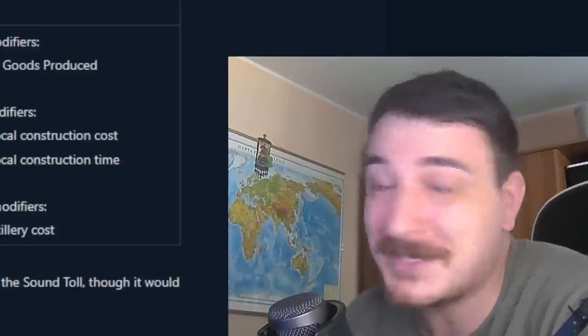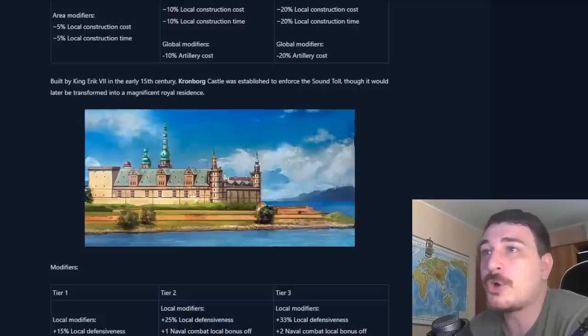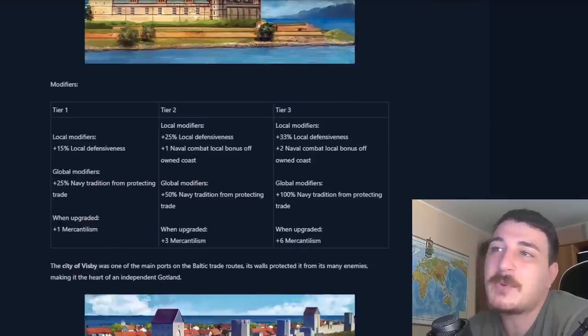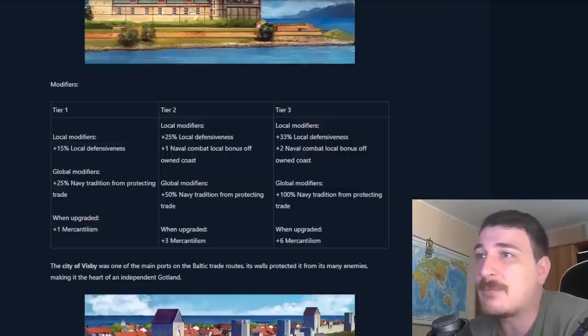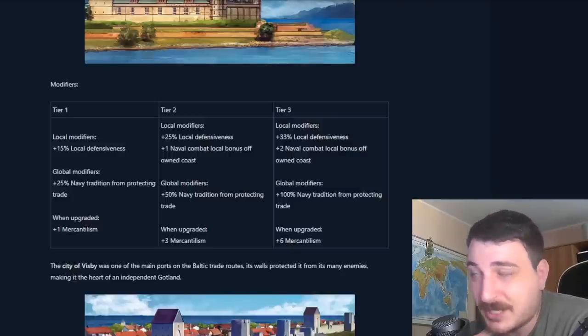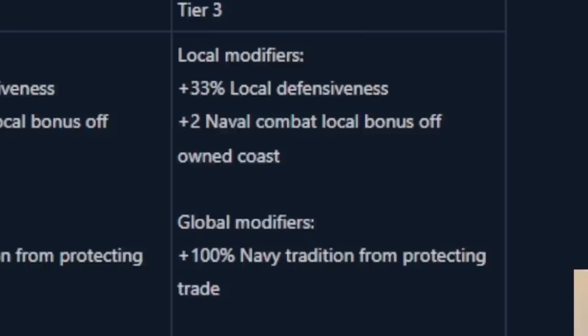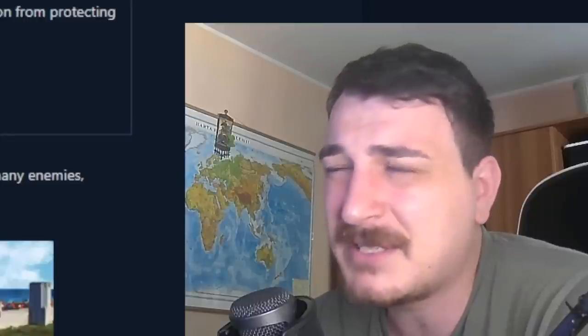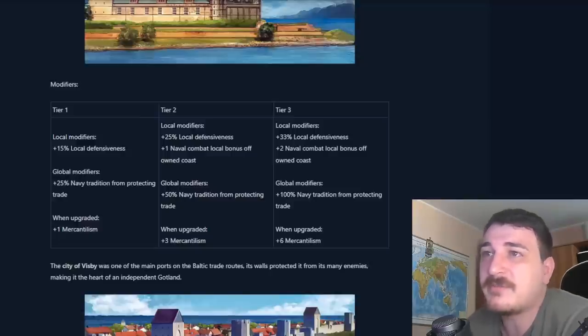Still happy to see they added this in — it's gonna make Sweden even more overpowered than it already is. We've also got the Kronberg Castle, built by King Eric the 7th, which is essentially a great way of getting naval tradition from protecting trade. You'll be protecting trade anyway in your Lubeck node, so upgrading this gives a lot more naval tradition from protecting trade in that node, as well as local defensiveness and naval combat off-coast within that region — the Kattegat Sea. You also get up to 10 mercantilism after fully upgrading the monument.